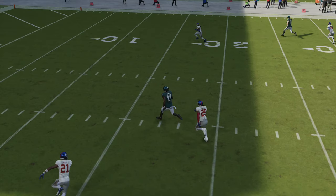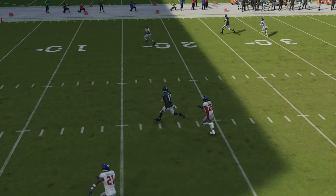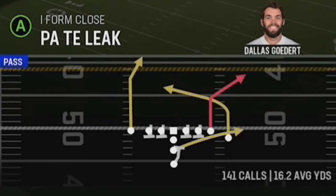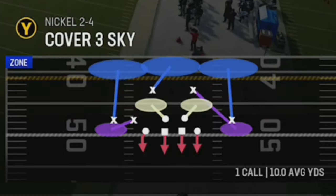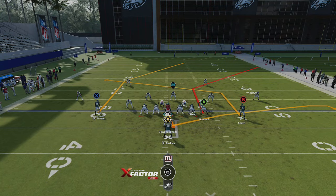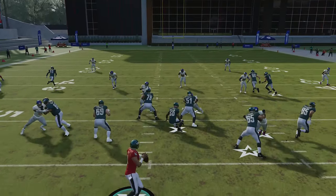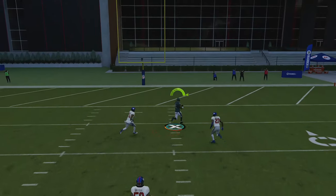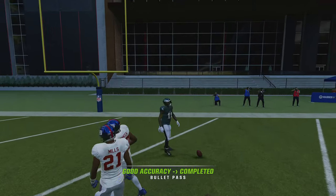The corner route from the tight end is pulling the safeties apart, making this a very easy play. Cover two zone is one of the easiest defenses to hit a one-play touchdown against, so I'm going to pick the exact same play — the PA Tight End Leak — as the corner route and the X receiver manipulate the safeties in the exact same way, making this a very easy one-play touchdown against both cover two man and cover two zone.